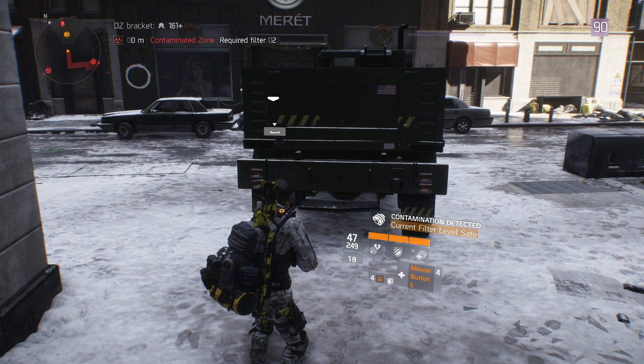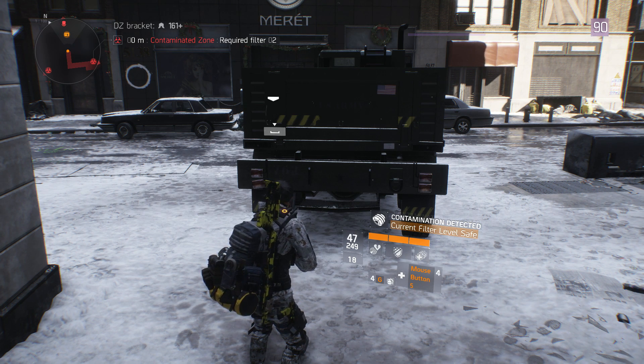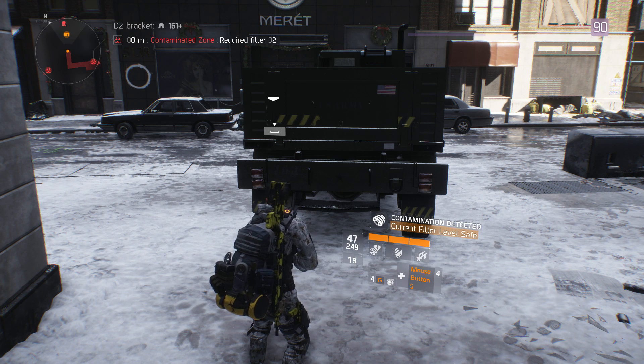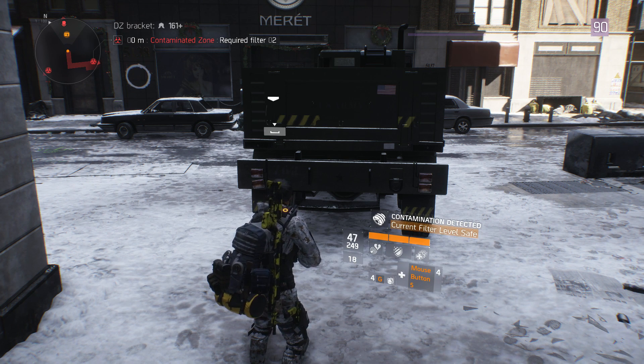Before we go into DZ03, just let you guys know - make sure to check the other safe houses in the dark zone as well, maybe you'll see something you like. I did see a level 32 firearms vest available in DZ02 that you guys should definitely check out. I think there's an electronics one as well.